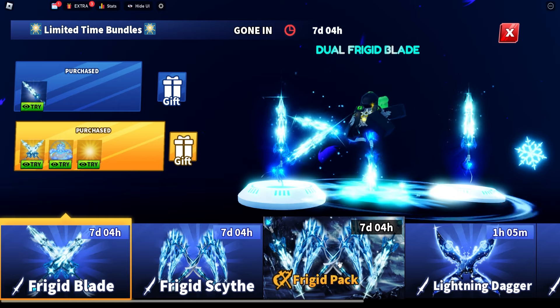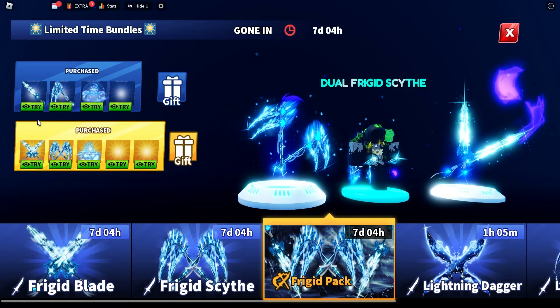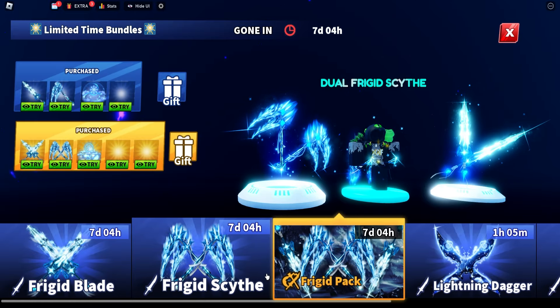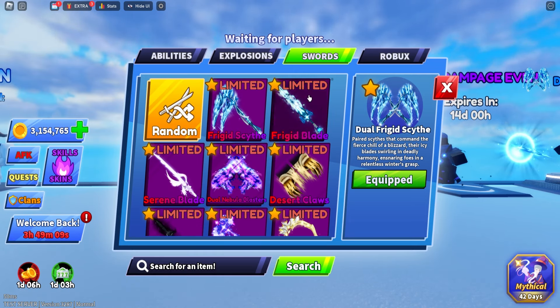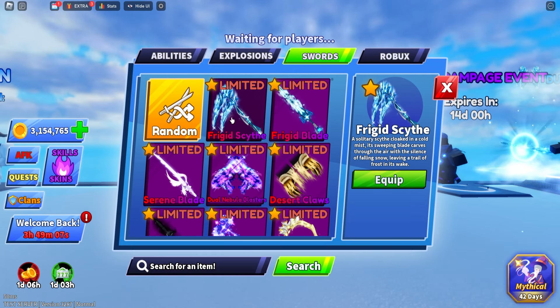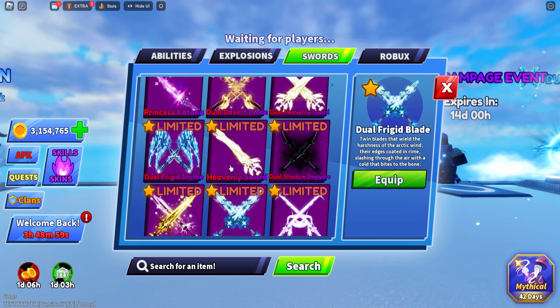Comparing all of these together, the dual pack and the normal pack are worth it a little bit more than buying these individual items. The frigid pack includes the frigid scythe, frigid blade, dual frigid scythe, and dual frigid blade.